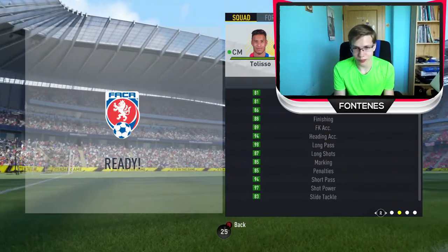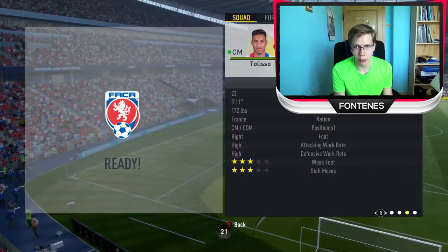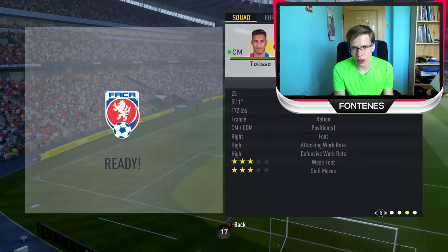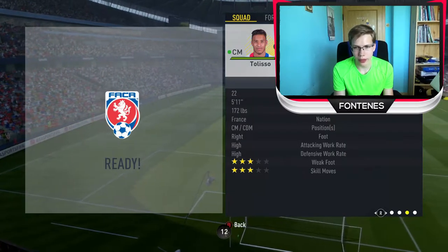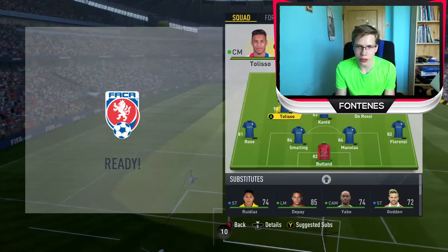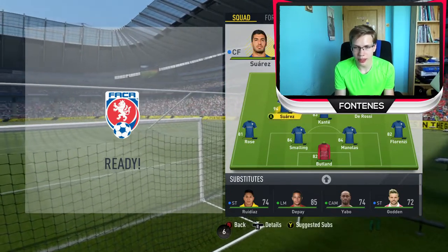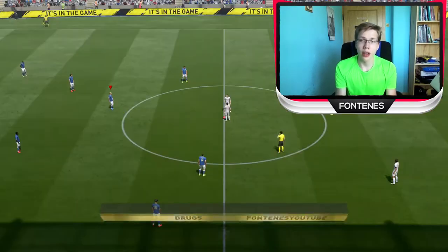Everything is really nice! Long pass is 98 - that's what I'm talking about! He isn't that tall, but apart from the height and the weak foot and skill moves, he is even better! So let's do this now! Suarez to midfield and Tolisso as a striker! So this is a real challenge!